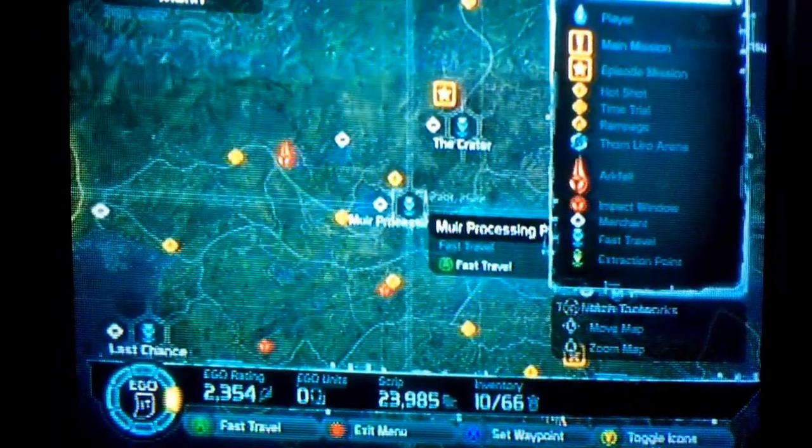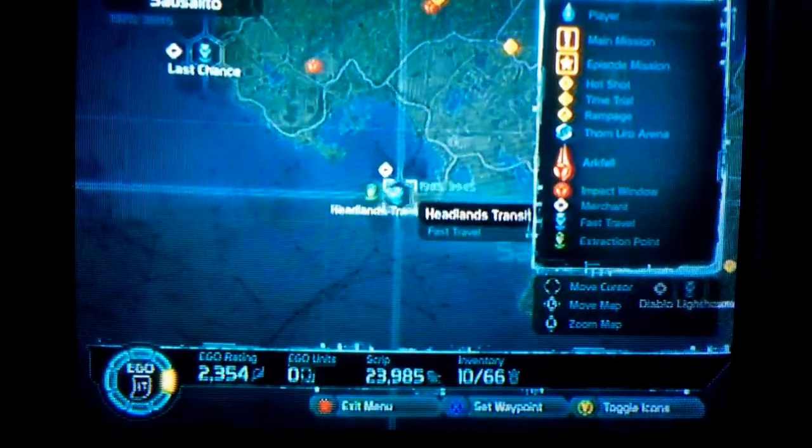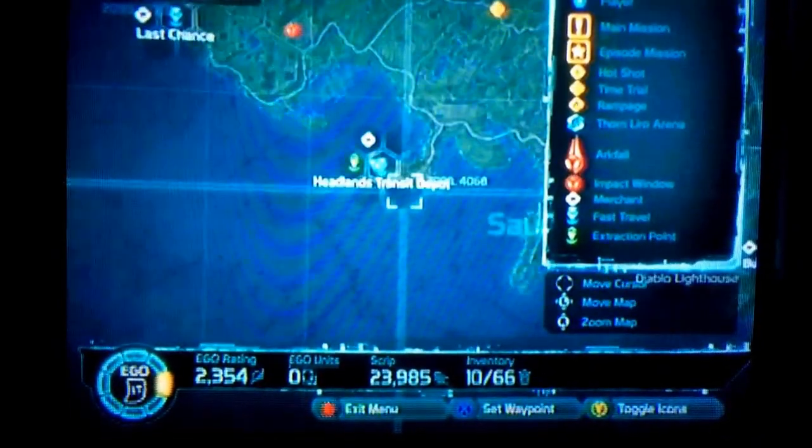Go to the Muir Processing Plant and go strictly down. It's the only island that's sticking out — look straight down.